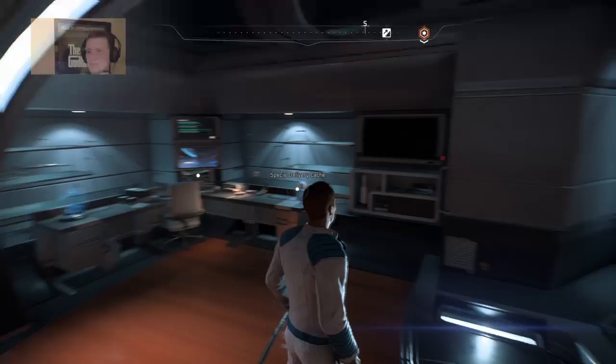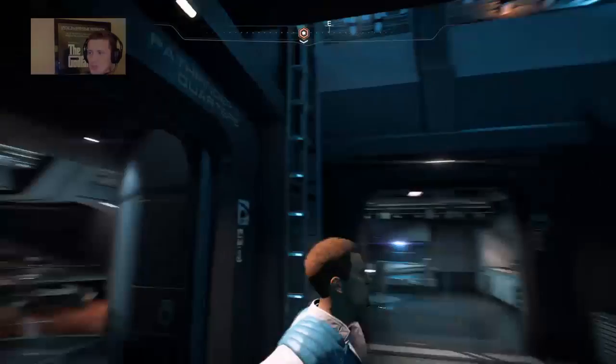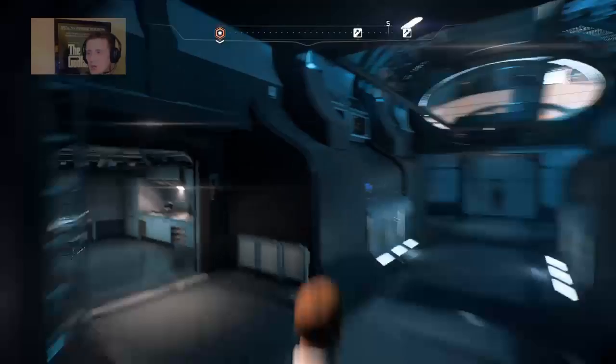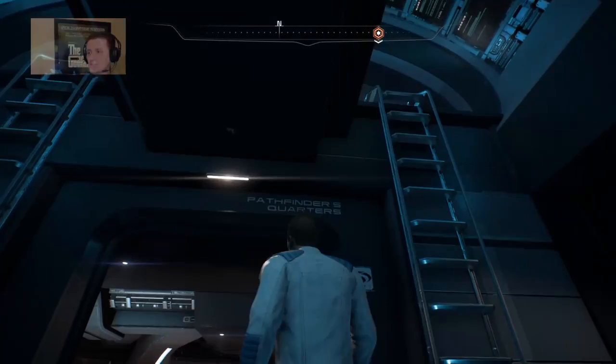What you want to do is come here. This is Sam's Node — not Sam's Quarters, Sam's Node is in here. This is your Quarters. In this case, M-Dawg Rider is my character's name. We're right underneath the bridge; the bridge is up there. You can take this ladder to go up to the bridge, or take the ladder down from the bridge and you'll find your Quarters.